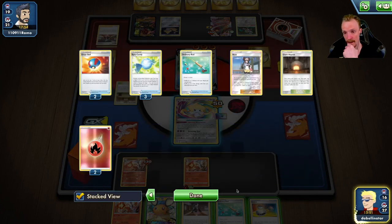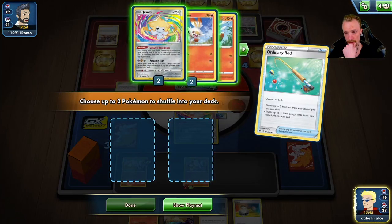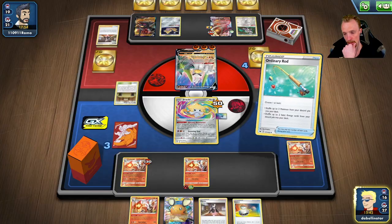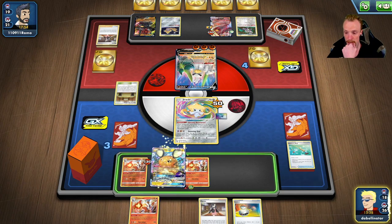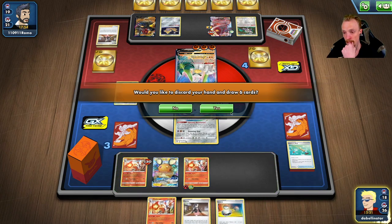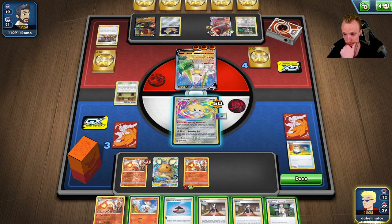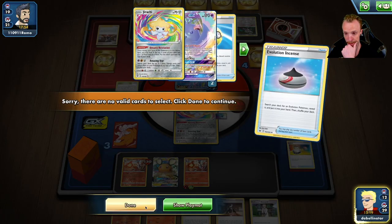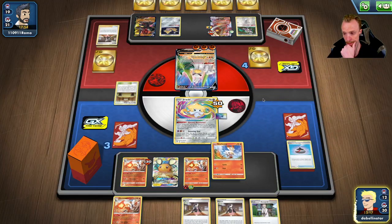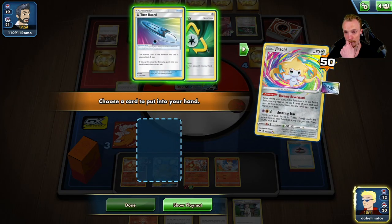I need Scorbunny and Cinderace - I have one Candy. If he targets Dedenne, that means he's leaving me an attacker. He shortens the game but I'm digging for Boss's Orders - that's my game-winning strategy right now. I'm going to grab... nothing. I thought I had a Raboot but no. That's a bit sad.